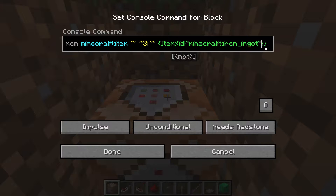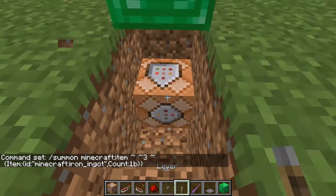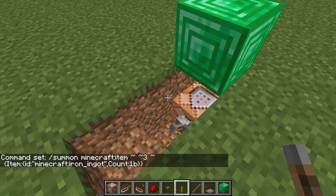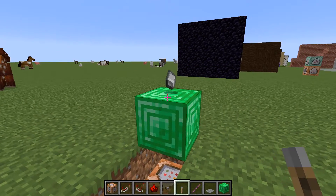Now outside the quotation marks, you're going to hit a comma, and you're going to type in count, 1b, just like that. You're going to hit done. You're going to want to get yourself out of the pit first, place down a lever by sneaking and clicking, and now just to test to see if it works, flick it, and it works.